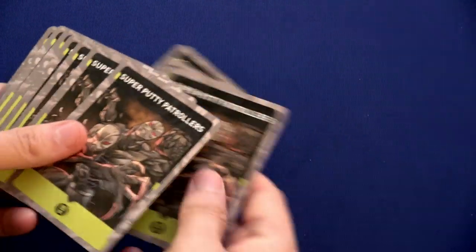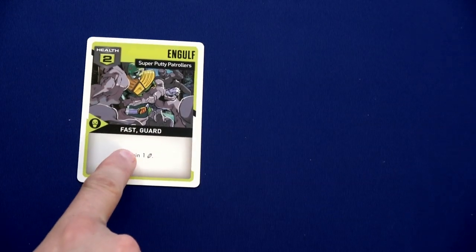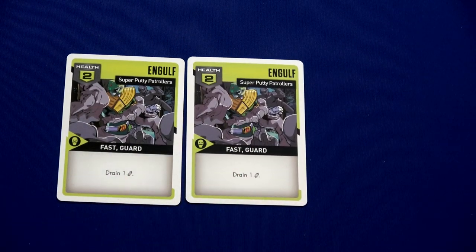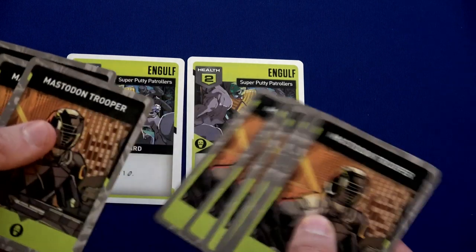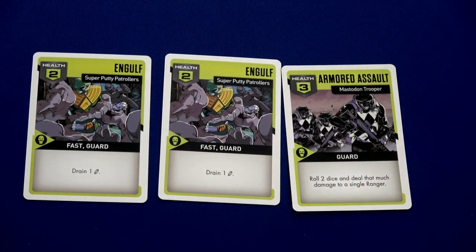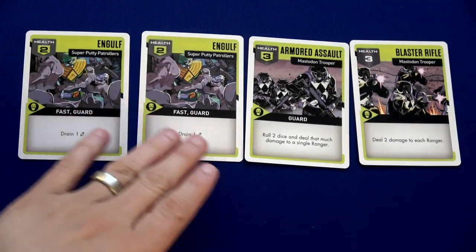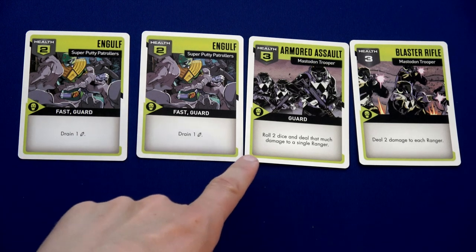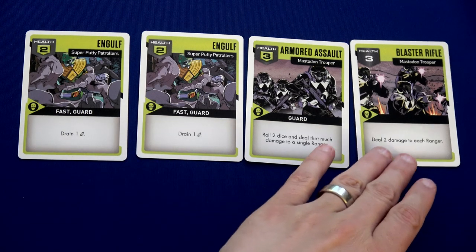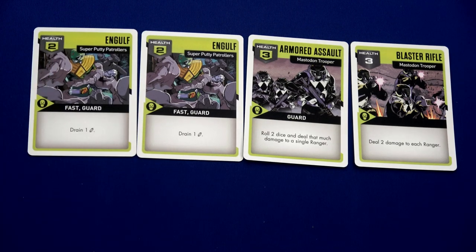We start with the two super putty soldiers — shuffling their deck. We have Engulf — that's a fast and a guard, it's going to drain one of our energy — and the other one is also going to drain one of our energy. Then we've got a mastodon trooper with Armored Assault, and a Blaster Rifle. Because they have fast, they're going to activate first.